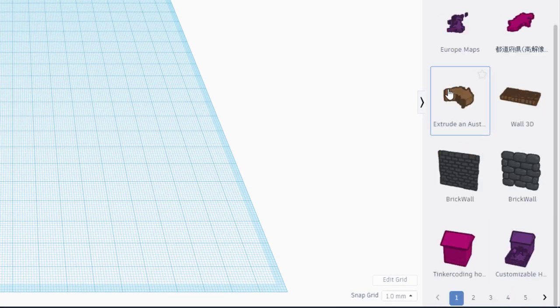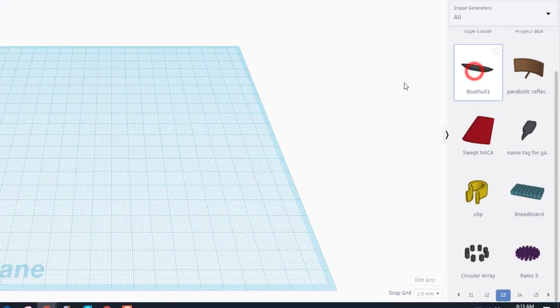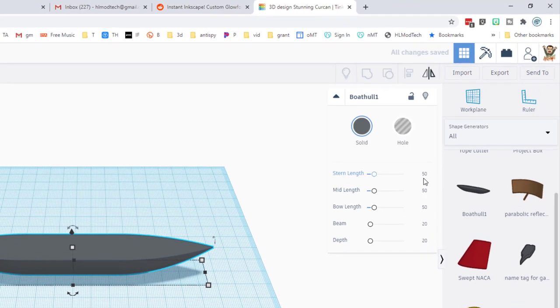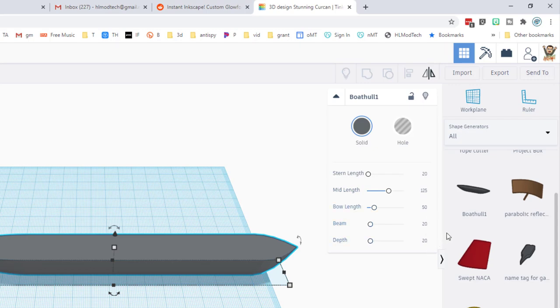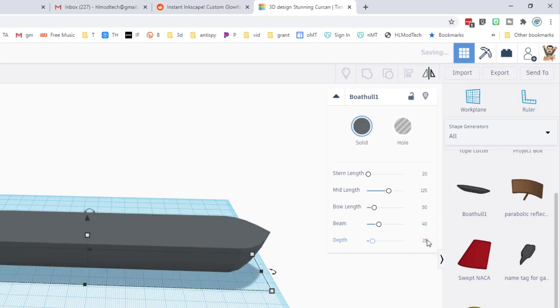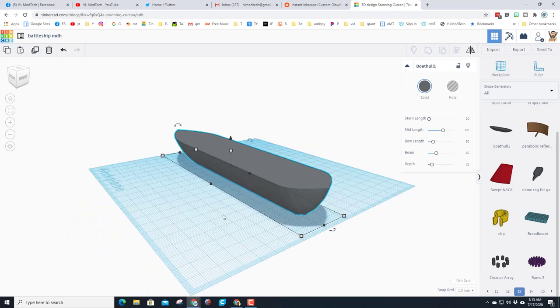The start of our ship is going to be created within All Shapes — there are many awesome shape generators. We need to go to page 13 to find one called the Boat Hull. When you bring it in, we're going to change a few numbers. I want a stern length of 20 so it's a little more rounded, a mid length of 125, keep the bow length, make the beam 40, and the depth 25. That is going to be our battleship's hull.